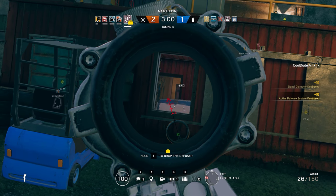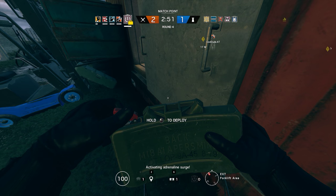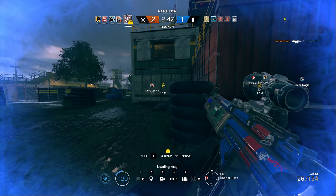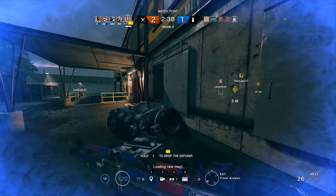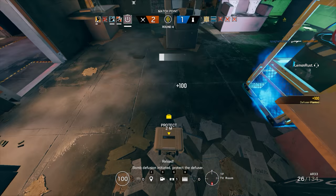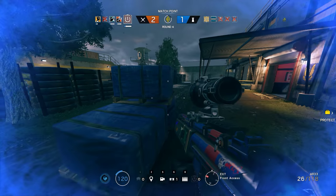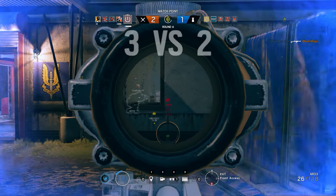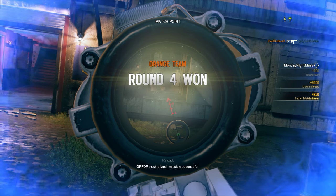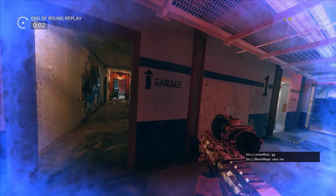B is totally clear. I'm gonna go check out B then. Landing at B. Right where I died — it's Frost, she came around the corner. Bomb diffusion initiated — protect the diffuser. Two, garage. That's my Frost garage. Nice job. Poor Frost. Good job everyone. She just popped her.